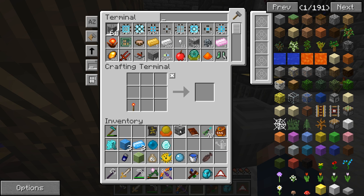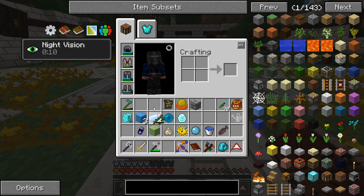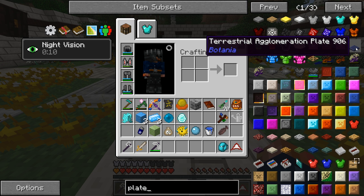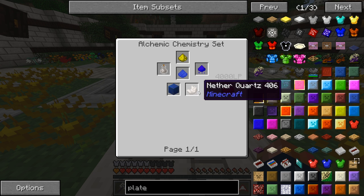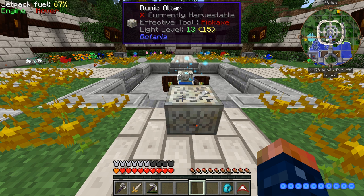Alright, so there's a little tip for you guys. Let's go ahead and make this stuff - I think I have everything ready to go. We'll put it inside here. We need the TerraSteel agglomeration plate, which requires potentia. We're going to need three of those, some base, and some mana steel. As you can see, it requires a rune of mana and a rune of water - those are the only two we haven't made yet. These will consume our runes, but let's go ahead and get our runes made up.